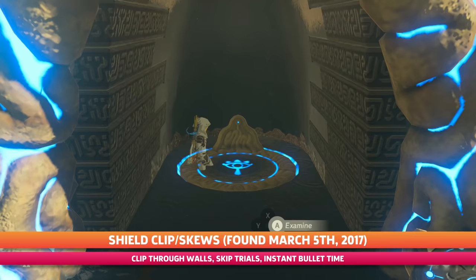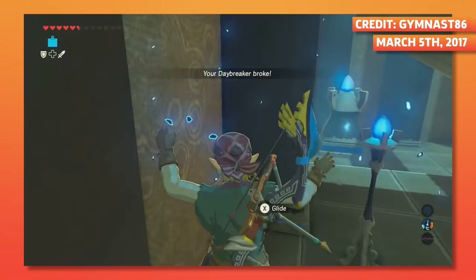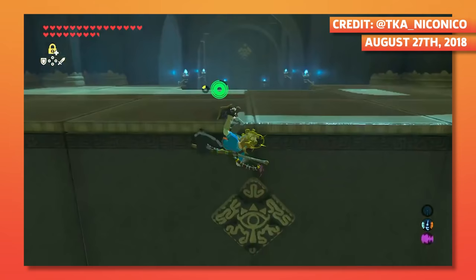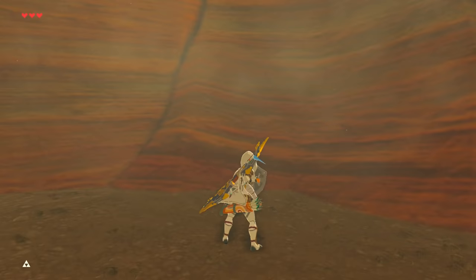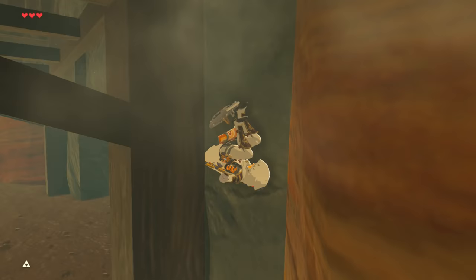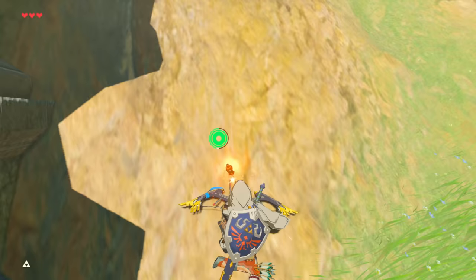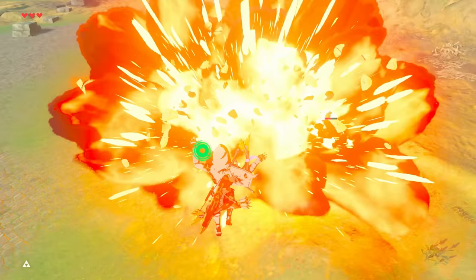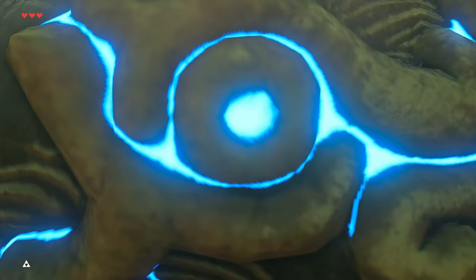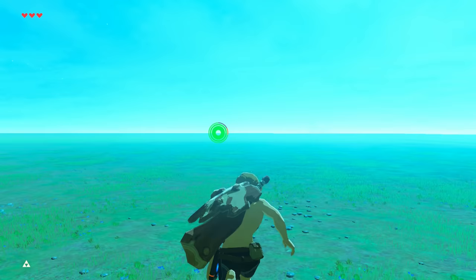Believe it or not, this technique was found literally two days after the game's launch, but the potential wasn't completely understood until it resurfaced nearly a year and a half later. Shield clipping completely changed the game with its flexibility and ease of use. By bonking your shield on an angled surface, Link's position is saved at that angle and he will pivot harshly back when he unequips his shield again. Doing this shield bonk during bullet time also led to the discovery of skew bouncing, which made aggressive skews that launched Link upwards for easy bullet time in combat. This concept led to many massive speedrunning discoveries, including skipping shrines and skipping Trial of the Sword entirely, and has been in use ever since.